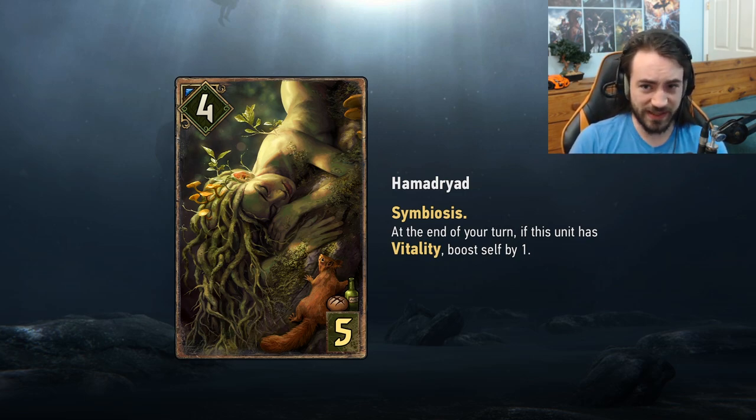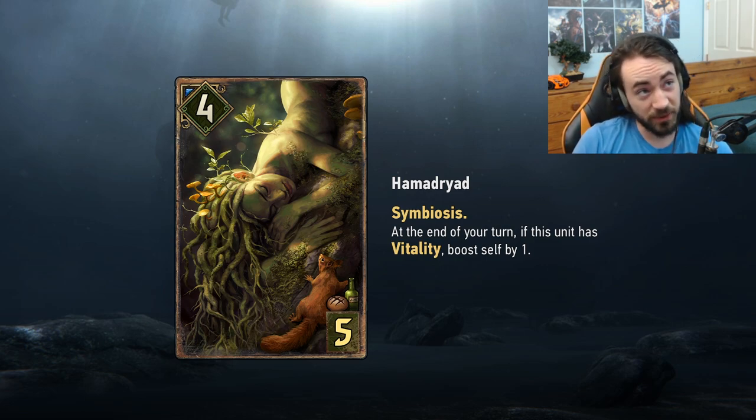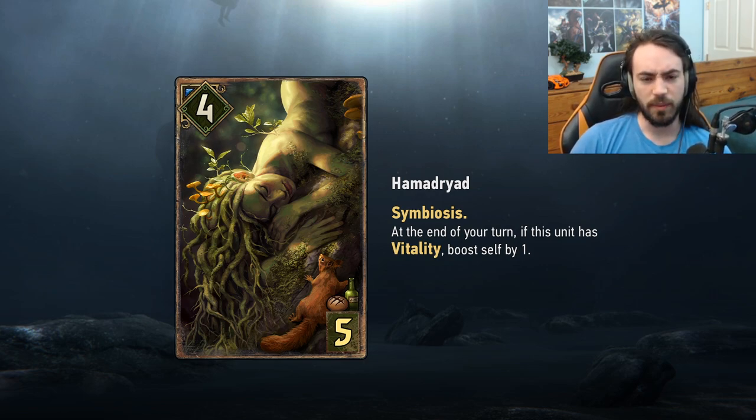The cool thing is this is a bronze, so you can play two of them. With the Echo card you can play it twice, then do it again the next round. This card will see play in Symbiosis decks since they're already playing the new Echo card and Dryad's Crest — it's a pretty easy inclusion. Dryad's Enchantress also got a rework: now five provisions, five strength, give a unit three Vitality — so that in conjunction with this is quite strong as well. It's unfortunate it's four HP so it can die, but the payoff is very nice.